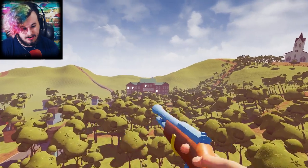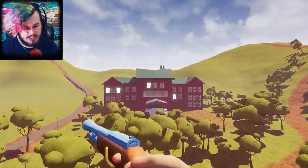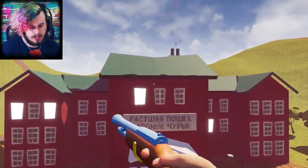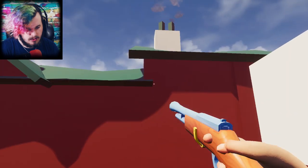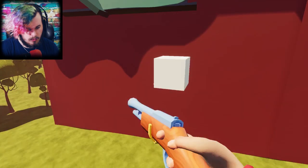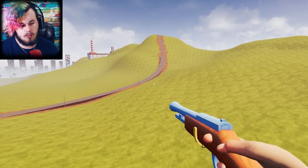The one white cube is back here — I can show you. You go in a room that teleports you and then for some reason it teleports you out here, outside the map. None of us has figured out why it would teleport you outside the map at the one white cube.